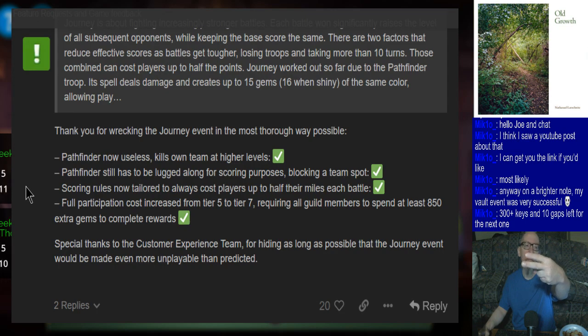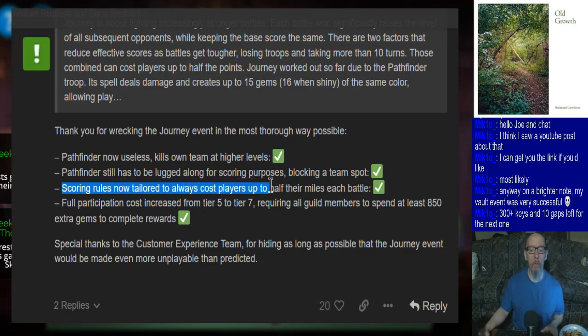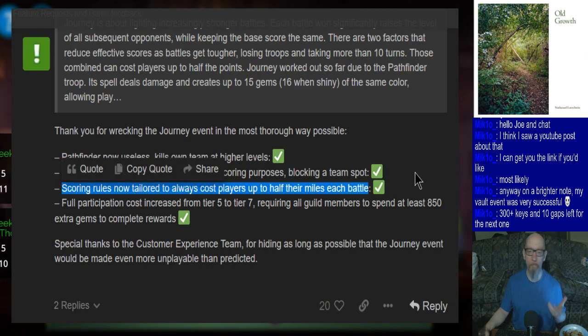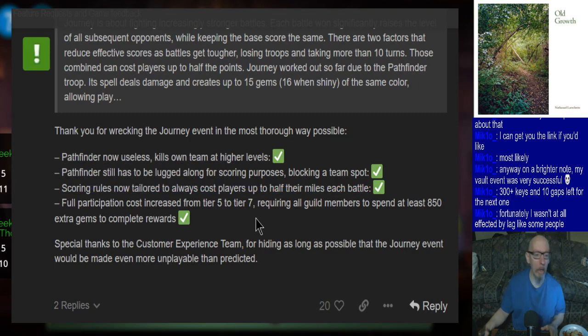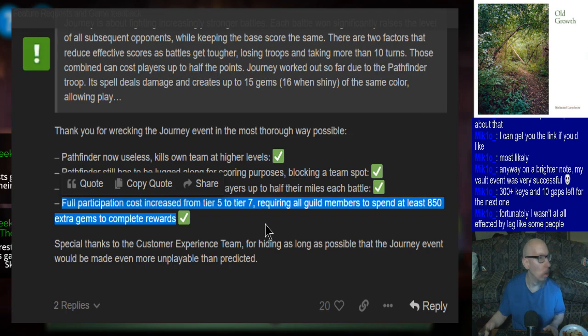Screw and Eric on my darts - they pulled all-nighters, I think they have about 200 keys. I only have about 110-120 or something like that. Scoring rules are now tailored to always cost players up to half their miles each battle. I've been having to use two sigils per battle so this event isn't taking all morning - and that's if my team doesn't get killed beforehand. Dissipation cost increase from tier 5 to tier 7 - 800 extra gems to complete rewards. If I had paid attention and noticed that all the journey troops got a nerf, I probably wouldn't have spent all my gems to get all the tiers - it would have been a waste otherwise.